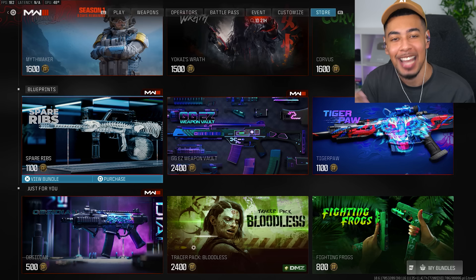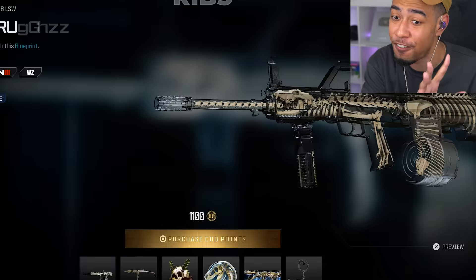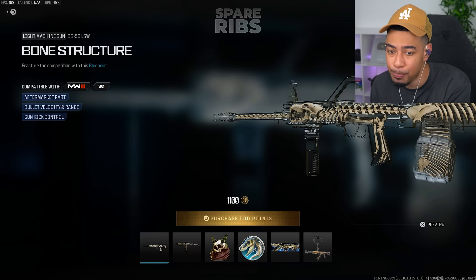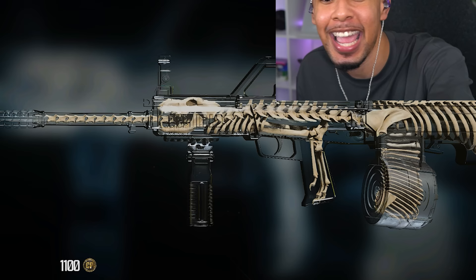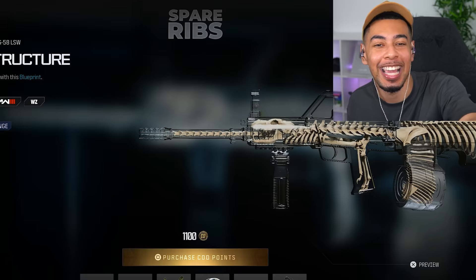I saw this leaked a while ago. I didn't know when it was coming out, but this bundle is insane. It comes with two blueprints which are very unique, because they are fully see-through. We did have a similar one in the past, but it wasn't as crazy as this one. Apparently when you put camos on top of it, it doesn't cover the whole gun - it changes the bones inside. So you could put on an Interstellar skeleton through the gun.